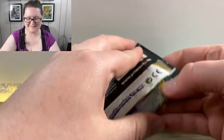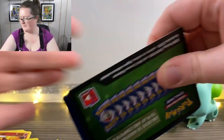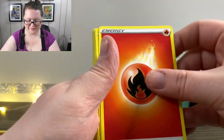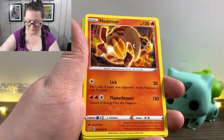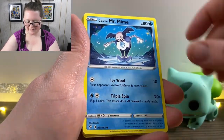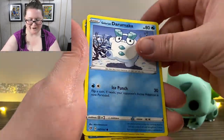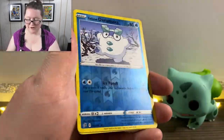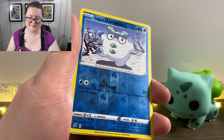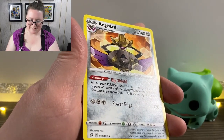Here's our next pack. We've got Far Energy, a Corsola Heatmor, Azumarill, Toxel, a Galarian Mr. Mime, Litwick again, Pidove, Galarian Darumaka, a Reverse Holographic Galarian Darumaka — why is it that when I say multiple of them in a row it's so much harder to say? — and another Aegislash.